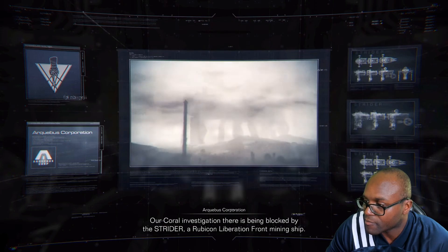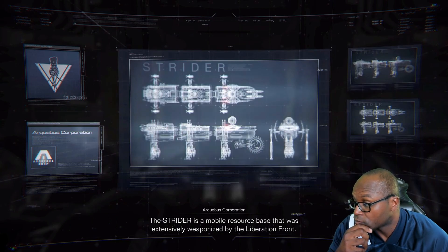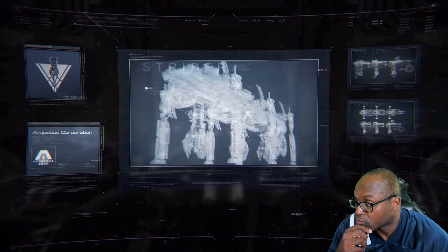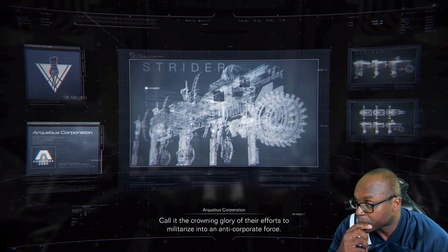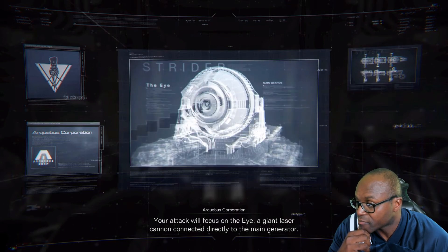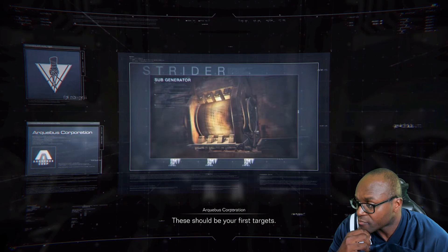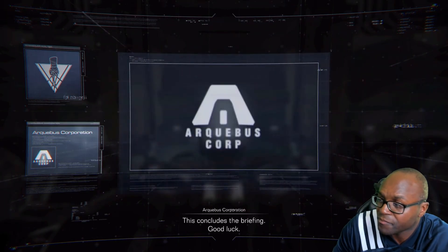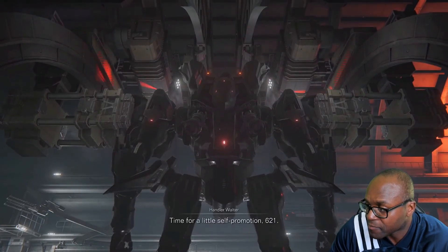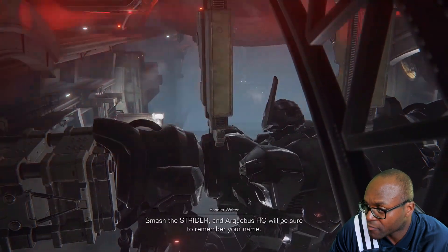The coral investigation is being blocked by the Strider, a Rubicon Liberation Front mining ship — you are to destroy it. The Strider is a mobile resource base extensively weaponized by the Liberation Front, the crowning glory of their efforts to militarize into an anti-corporate force. Your attack will focus on the eye, a giant laser cannon connected directly to the main generator. It's protected by a shield powered by auxiliary sub-generators — those are your first targets. This concludes the briefing — good luck.